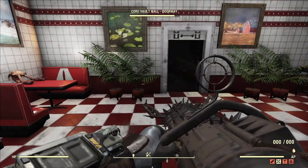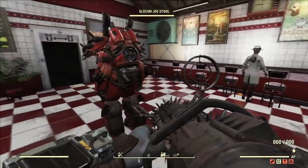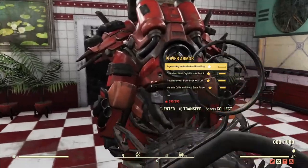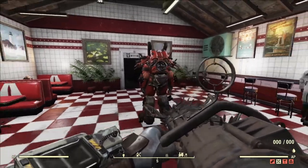The first thing you want to know is the game has a built-in cap of 80% damage reduction. This is to prevent anyone from becoming immortal. Power armor gives you a base of 40% damage reduction just by wearing it, so you only need another 40% to reach the cap.